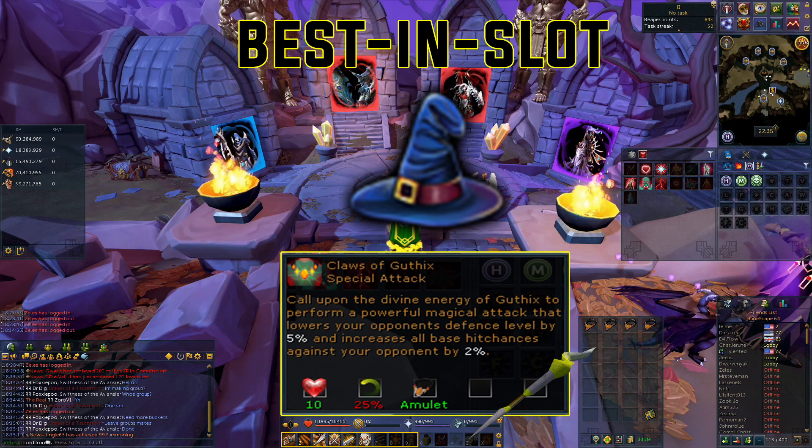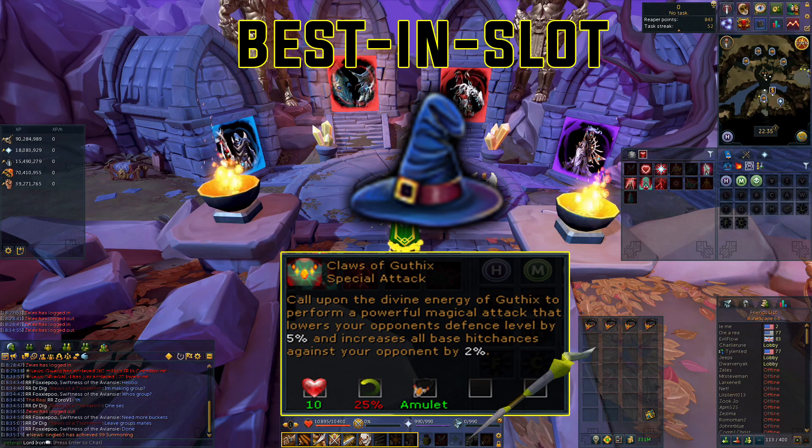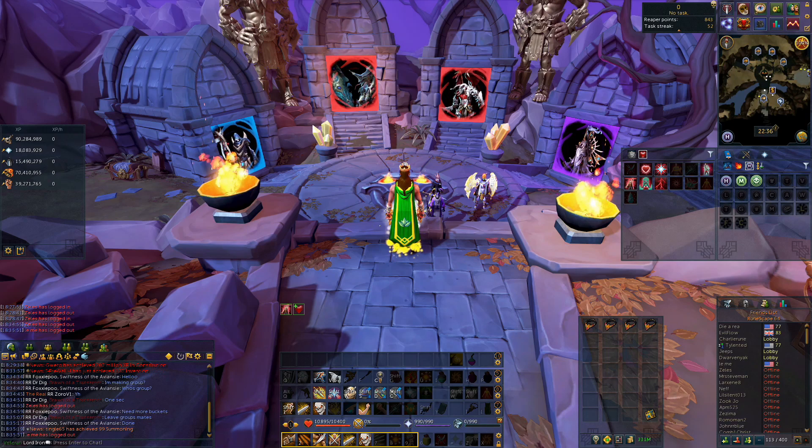Guthix's Staff is going to deal damage, lower your opponent's defense by 5%, and increase all base hit chances by 2%. So that's a 25% difference in decreasing defense and a 3% difference for base hit chance compared to the Statius Warhammer.